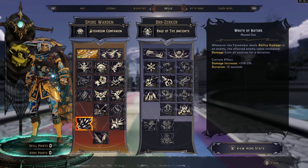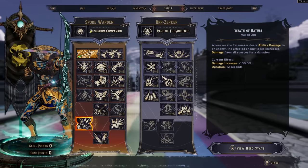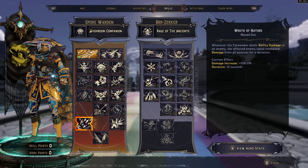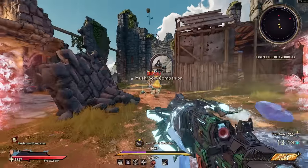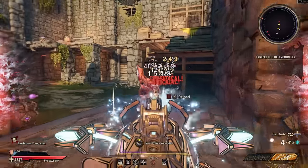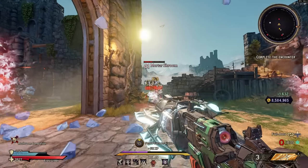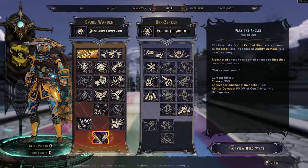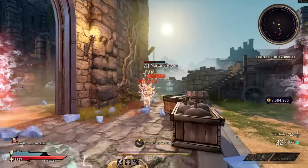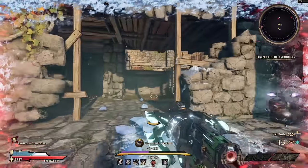One of the best combos on the Spore Warden is getting a class mod to boost Wrath of Nature. Whenever the Fatemaker deals ability damage, affected enemies take increased damage from all sources. At six out of three points, you get a 108% damage increase against enemies affected by ability damage. Shoot your arrows into a group, and they all take 108% increased damage. With the capstone, gun critical hits have a chance to ricochet as ability damage — so just shooting your weapons procs Wrath of Nature, increasing damage for you and your teammates.